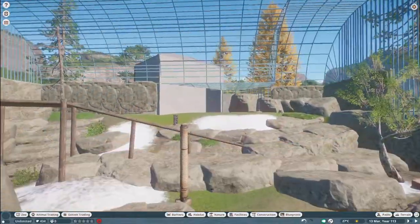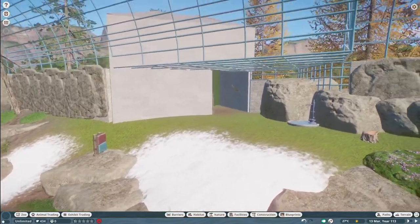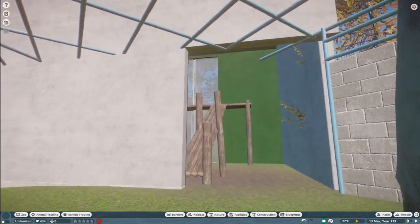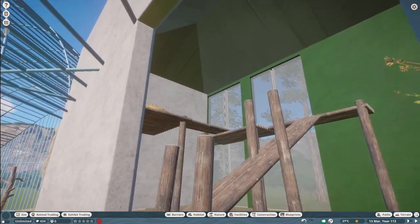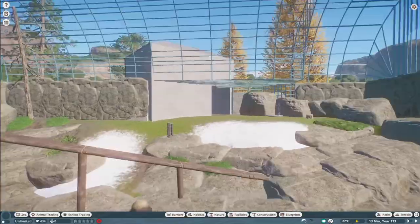You can bring this into your zoo for right around $44,000. Thank you so much, Sam, for posting on the Steam Workshop and sharing this snow leopard slope with us.